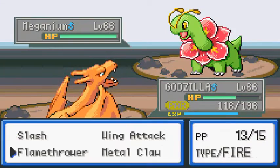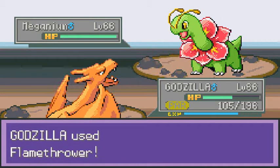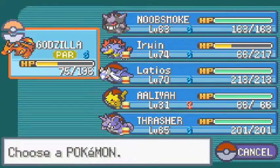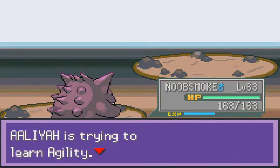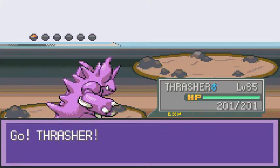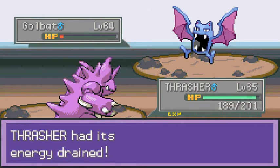Godzilla kicking ass! Full restore. Nearly takes him out. Full restore again - this guy will not let his Pokemon go. Razor Leaf incoming. Leia is growing levels like crazy. He's coming out with an Alakazam, so let's go straight to Noob Smoke and hit that Shadow Ball. More Pokemon? Let's go with Thrasher. Thrasher Attack again - should have beaten him right there, god dang it!